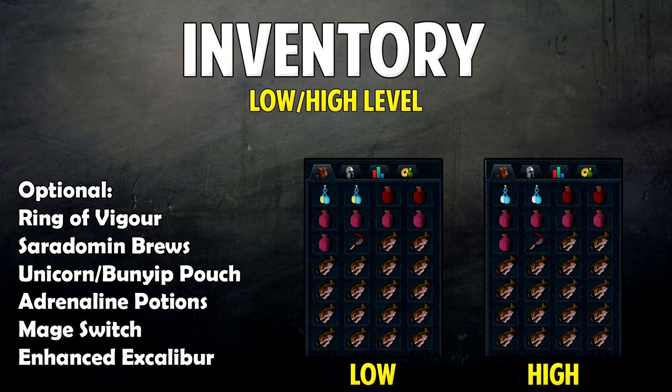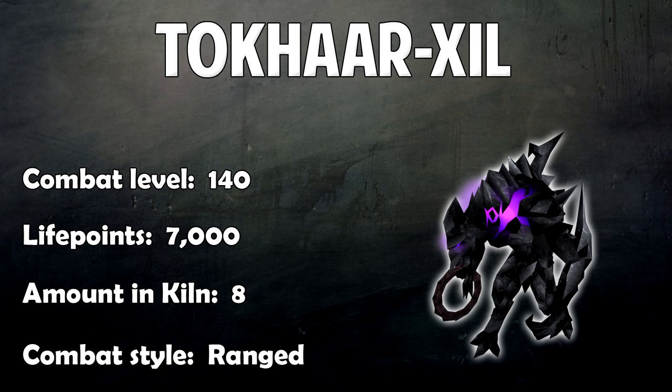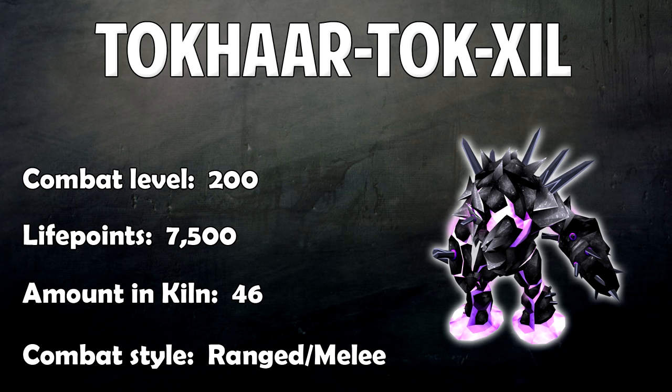Now let's take a look at some of the monsters you're going to be fighting in the Fight Kiln. The names are shown at the top. The first has a combat level of 100, 4,000 life points, there are 20 of them, and it uses Melee. The next has combat level 140, 7,000 life points, 8 of them, and uses Ranged. The third has combat level 200, 7,500 life points, 46 of them, and uses Ranged and Melee if you're in melee distance.